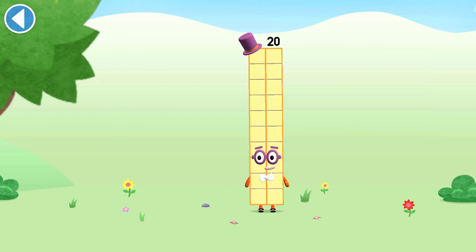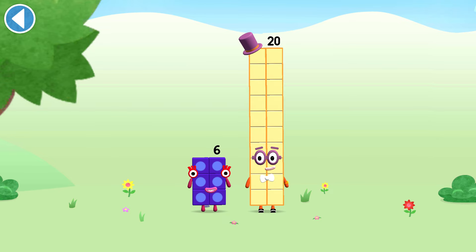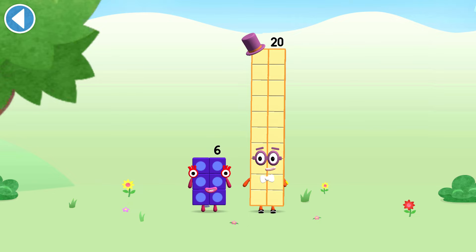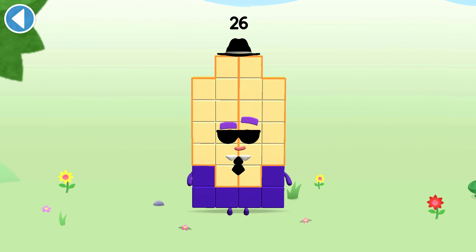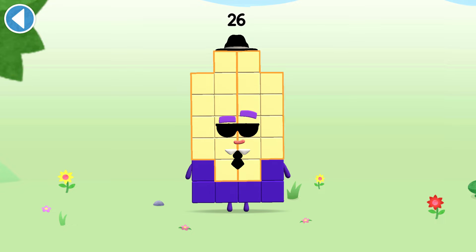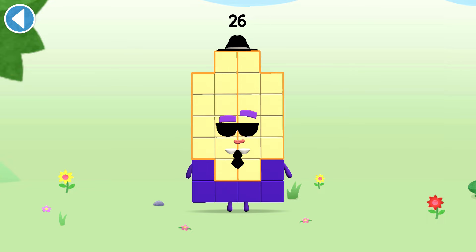You're about to meet number block 26. Can you add 6 to 20 and make number block 26? Drag number block 6 onto number block 20. Brilliant! This is number block 26. This number block is made up of 26 blocks.